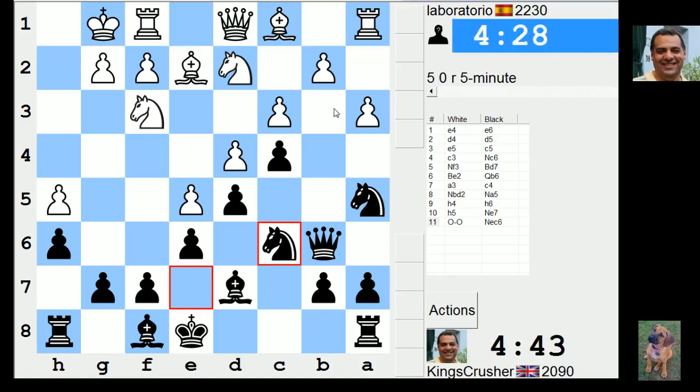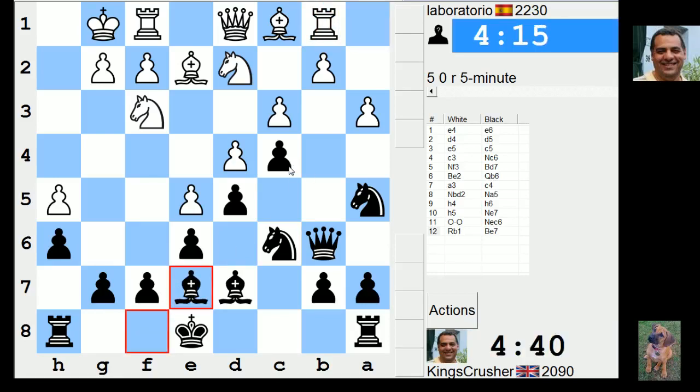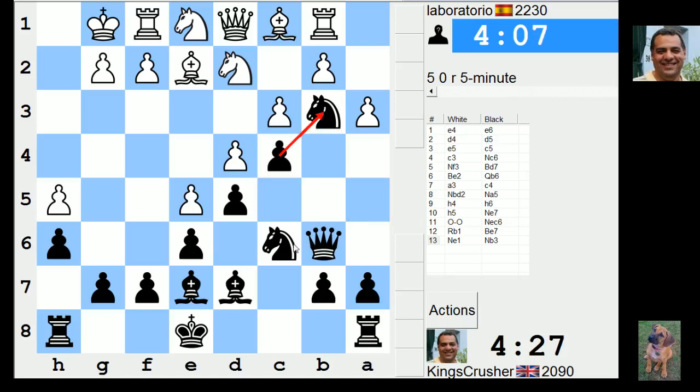That's maybe knight b3, then takes takes, and then he's got c4 though all the time - gotta be careful. So restraining my queen side at the moment. Is he gonna try and break over now? f4 f5 is apparent. Maybe I can play knight b3 here - c4, I've got the d4 square, so if he takes I think I'll play knight a5 after.